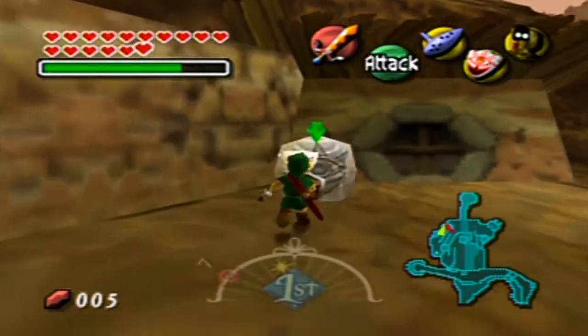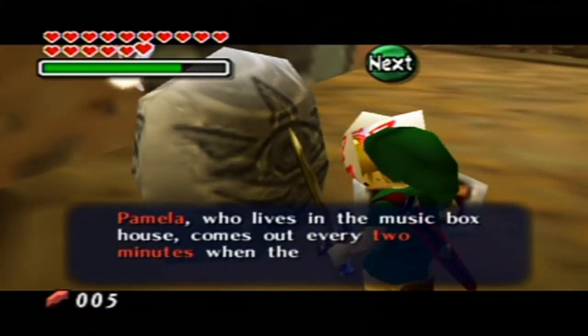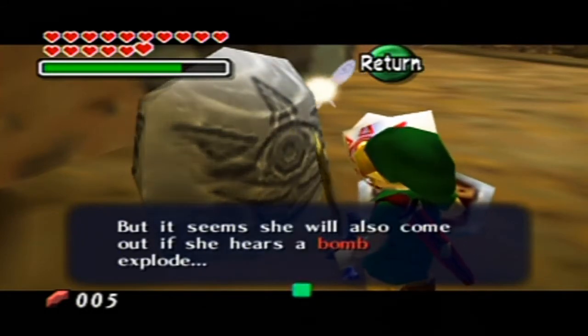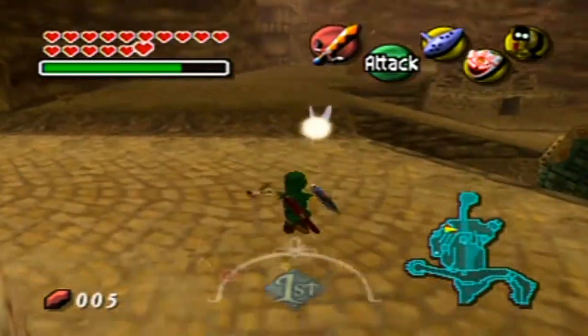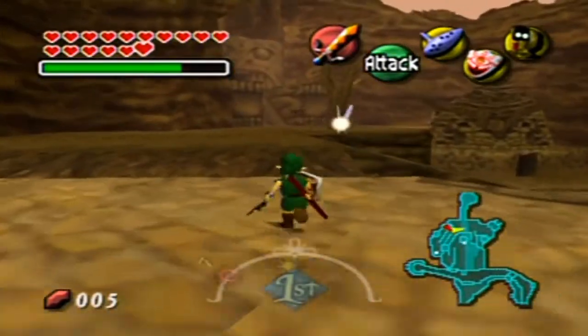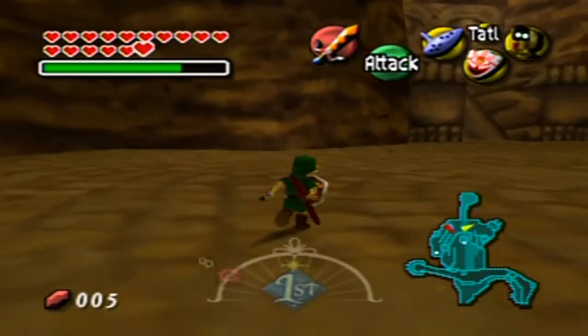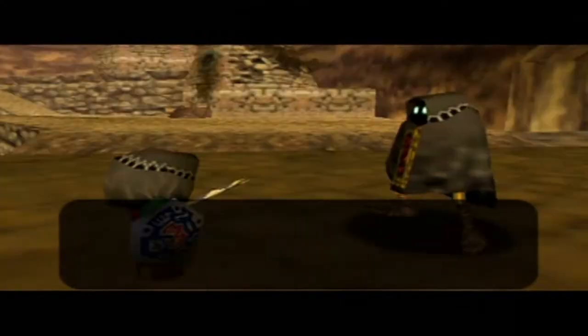But as long as there's a Gossip Stone here, we'll talk to that instead. Pamela, who lives in the Music Box house, comes out if she hears a bomb explode. That's some new information, I suppose. But we still can't get her to come out until we get rid of those Gibdos, by the way. So yeah, I'm gonna put on this mask here for this last one over here.